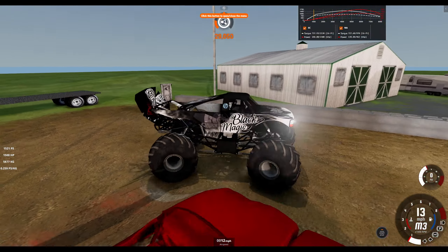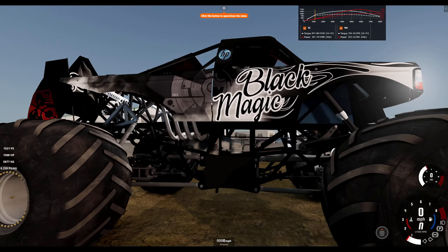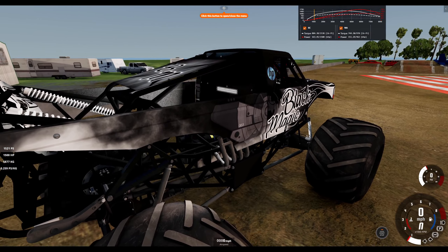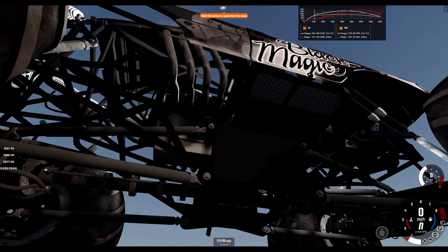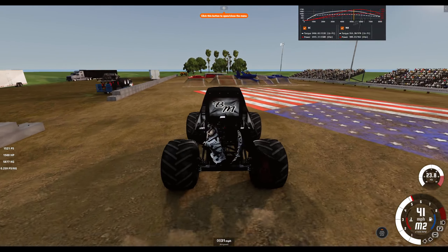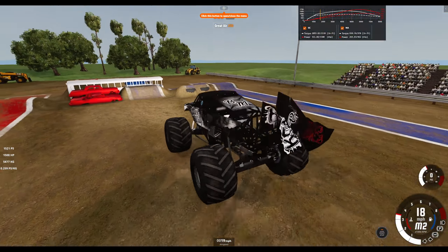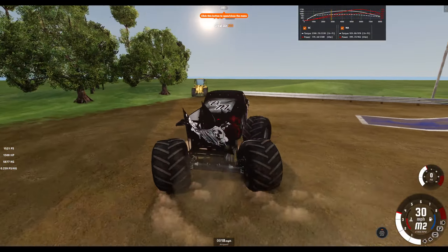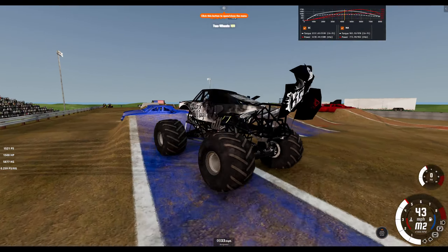Oh yeah, one more thing — if you made a paint with colored CRC parts, they'll show up on the coilovers. If you made a paint with colored CRD parts, they'll show up on the nitrogens. And then of course you get the weird mix like this, where it's got one of each.